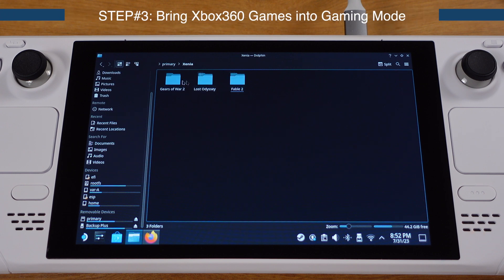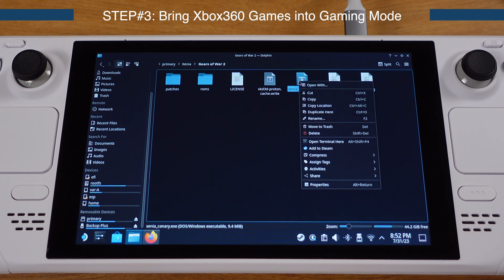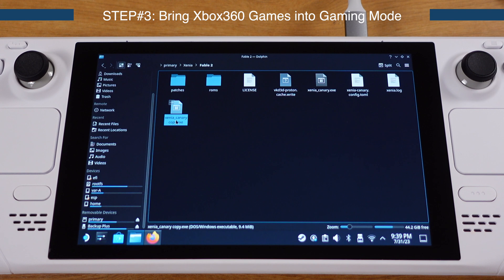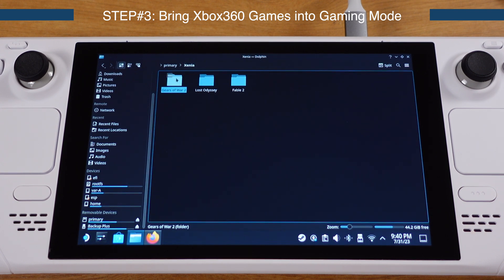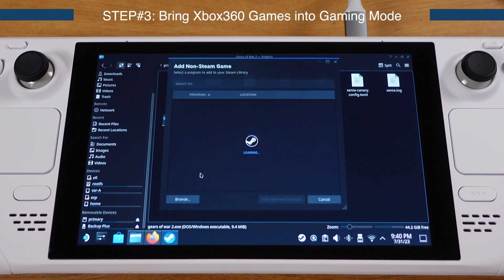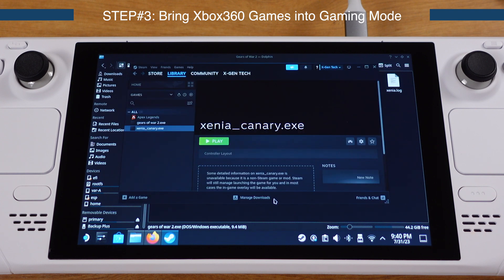The next step is bringing the Xbox 360 games into the Steam Deck gaming mode so we can launch them just like any Steam game. Go inside the game folder, select the xenia_canary.exe file, right-click, and select Duplicate. Rename this exe file to the game name. Repeat the same process for Lost Odyssey and Fable 2 — duplicating the exe and renaming it to the game name. Then select the renamed exe file, right-click, and select 'Add to Steam'. Click Browse, navigate to your game folder, and select the game-name exe file, then click 'Add Selected Program'.